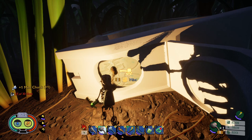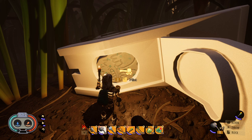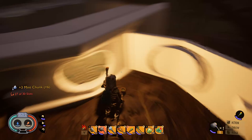Hit it three times — one, two, three — and then don't touch it again until you sleep. After a good rest it's a brand new day. Head back over to the mint container, and you'd think hitting it one more time would bust it, but it won't. Go one, two, three, and then don't touch it again until the next day.